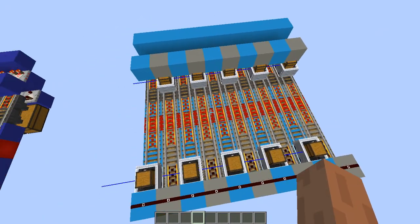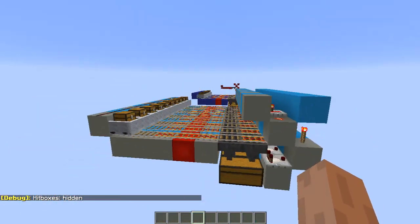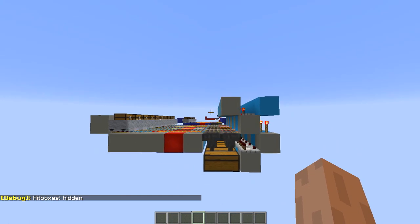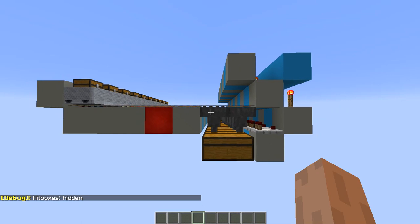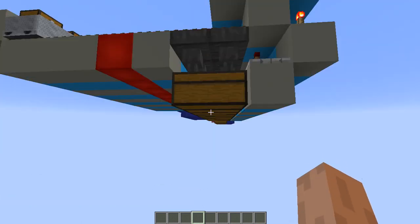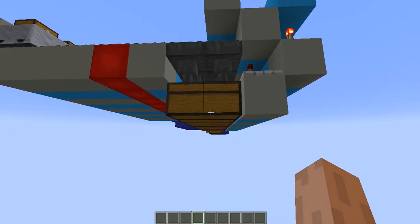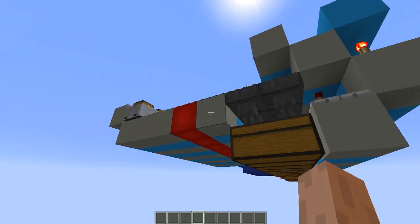This is just to show the consistency of the system. A really simple way of unloading items at twice the speed. What you do below this chest is also important — if from this point on you're using single hopper lines, this system is going to have to buffer the items instead of transmitting everything at twice the speed. But that part is up to you.